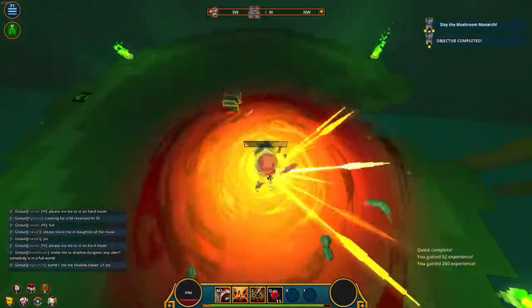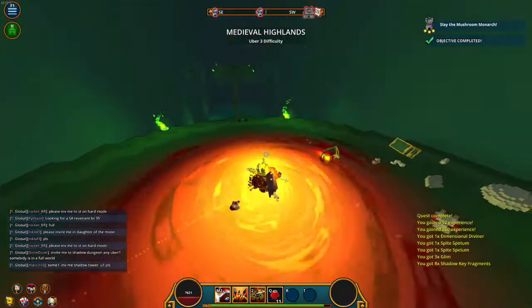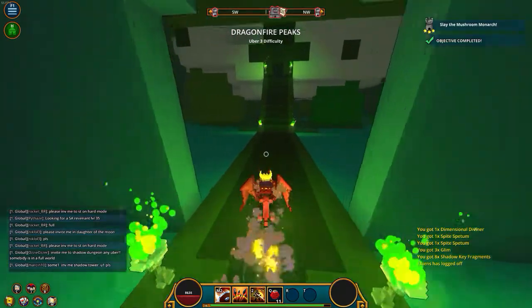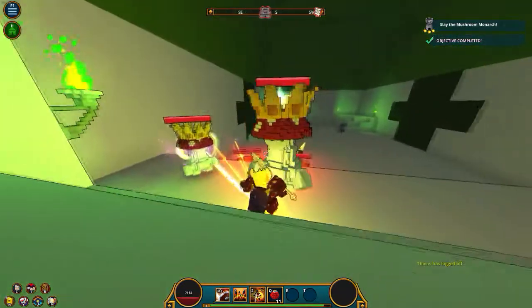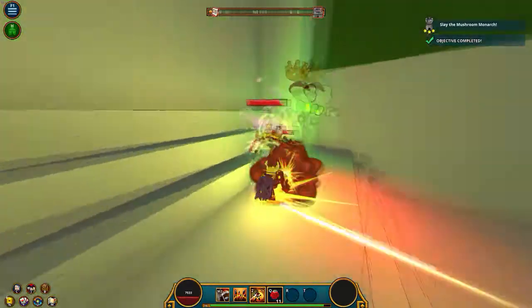You can also buy stuff from the market and resell them, which is profitable. I think you make a little bit more flux when you buy some costumes and sell them back. Other than that, that's pretty much all you can do from level 1 to 20.